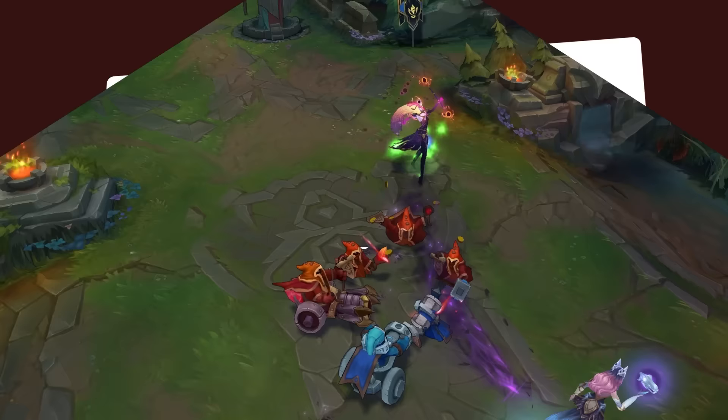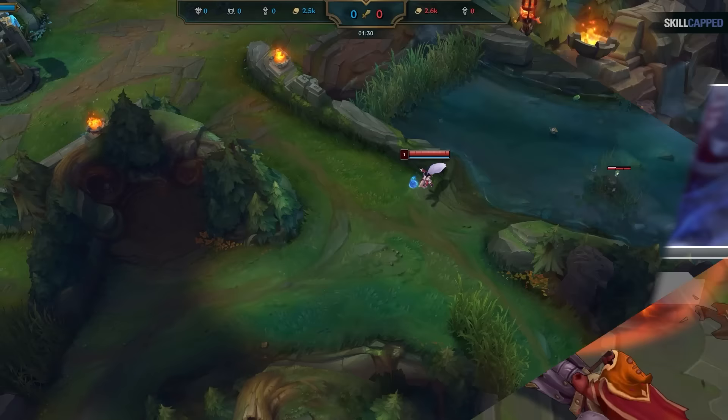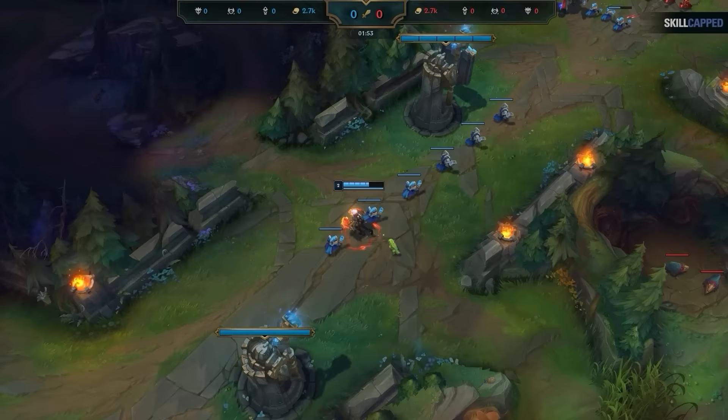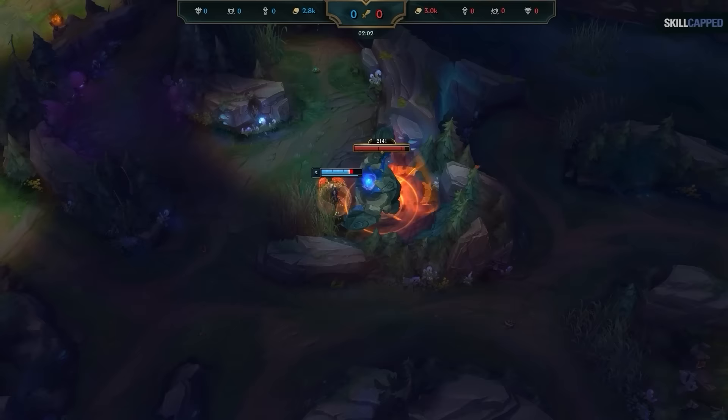Jumping into the first game, I look to execute the Faker ward strategy in gold elo. I place the ward down at the raptors and head back to lane. Vi actually ends up doing the one route that avoids this ward — red into immediately going to her blue side. You're probably thinking the Faker ward is completely useless and low elo junglers are unpredictable. But here's the thing: for this to work, you need to track the enemy jungler's starting location every game.